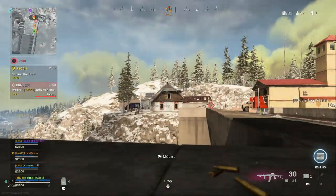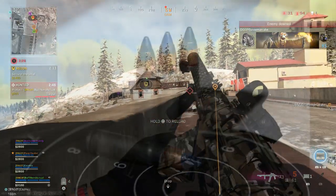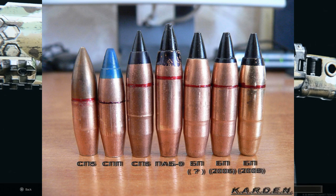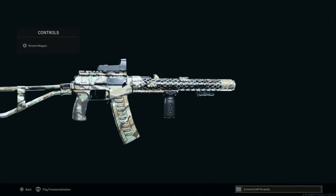The 9x39 is essentially a heavy caliber equivalent of the 300 Blackout, but for the parent caliber the 7.62x39mm. Think of the 300 Blackout as a variant of the 5.56x45mm — the 9x39 is that same concept applied to the 7.62x39. This big round hits really hard in game.